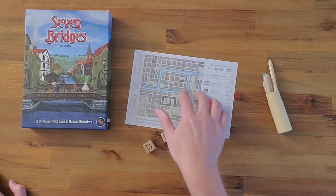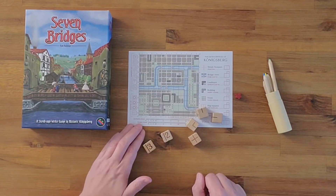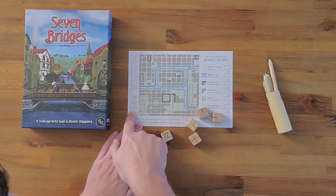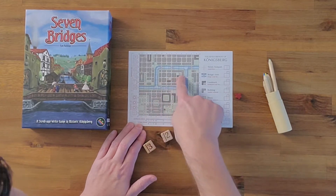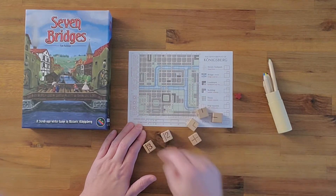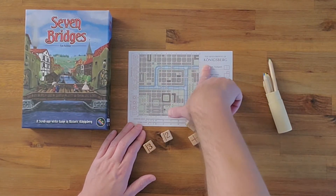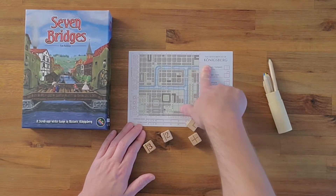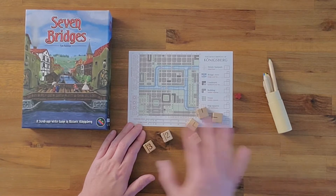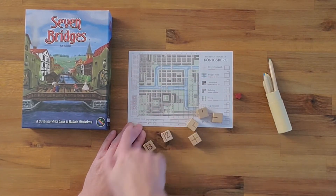Players are just going to draw on their maps based on what they've drafted each time. There are also these little bonus squares. Whenever you pass a landmark — which are the kind of little numbered areas on the map — the idea being that the map represents the city of Königsberg, and it is somewhat cartographically correct, I believe. So whenever you pass a landmark, you will get to take one of these bonuses.